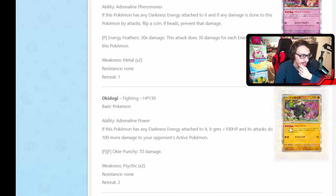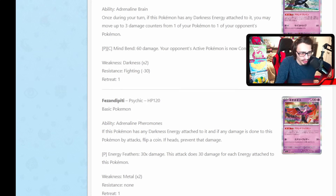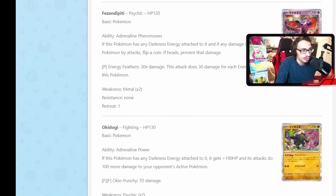Then we got Okidogi, which has the ability Adrenaline Power: if this Pokemon has any Dark Energy on it, it gets plus 100 HP and its attacks do 100 more damage to your opponent's active Pokemon. That's kind of sick. The downside is you need two Fighting and a Dark Energy in order for this attack to do damage. But with Dark Energy it does 170 damage and gets 230 HP — maybe pair this with Hero Cape, Luxurious Cape, or Bravery Charm since it is a basic Pokemon, giving it a lot of health. The big question is how you're going to build it up. You could use Earthen Vessel to find the two energy types. I think Fezandipiti is probably the best of the new basics, but Okidogi is not bad at all.